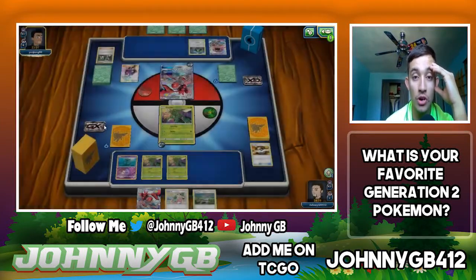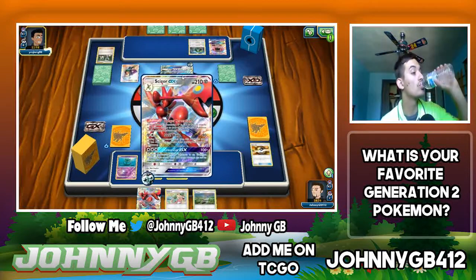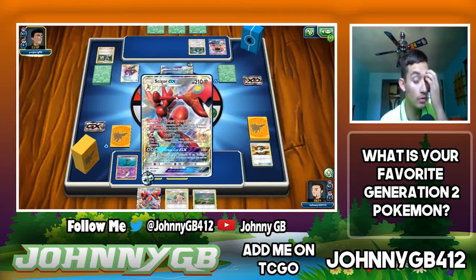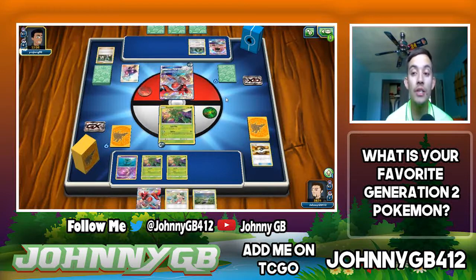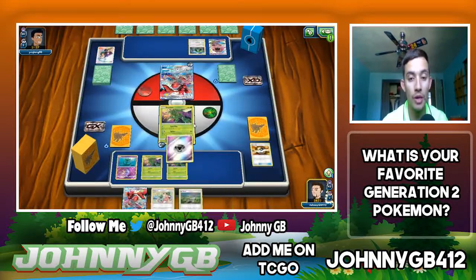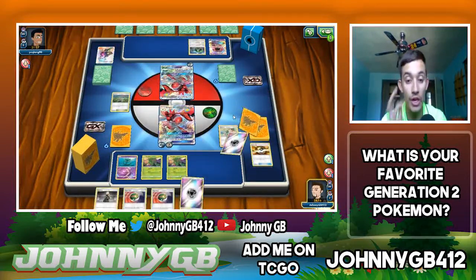I would need a Metal energy off the Copycat to actually get a KO — thank god he played Steven's Resolve. He did not use Steel Wing, so he does not take 30 less damage. I can evolve into Scizor. I need to hit a Metal energy off the Copycat. With those three cards he added to his hand, Copycat gives me a nice fresh hand of six. We Nest Ball for another Delmise, Nest Ball for Oranguru, and we go straight for Crosscut GX dealing 220 damage for the knockout on opposing Scizor.